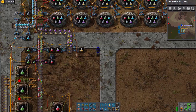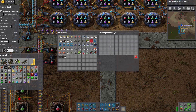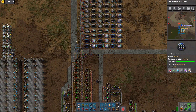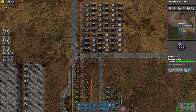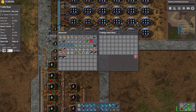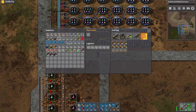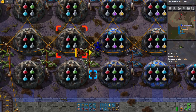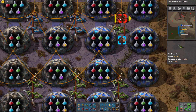I want all these inserters to upgrade to stack inserters. The stack inserters don't need to be filtered. We need 50 of them. They have these giant clammy arms instead of precision arms - huge grabbers on them, basically. All these can now be stack inserters, which will make this process so much faster.